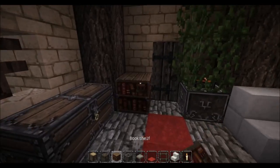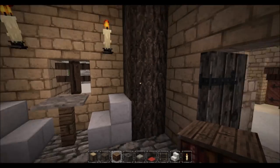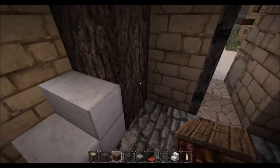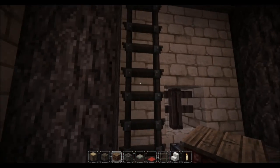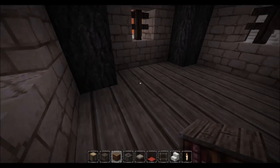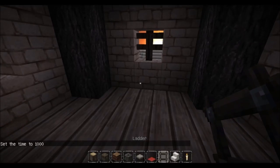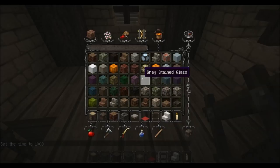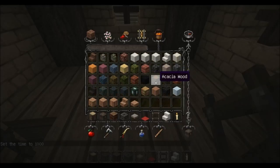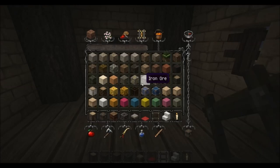Bookshelf like that. So this is where the guards sit when they're not under attack. Up top there will be a watch post where another guard will be watching out for threats.